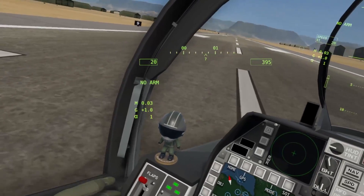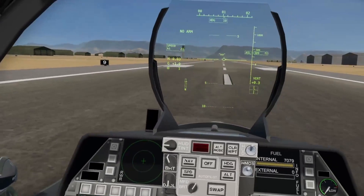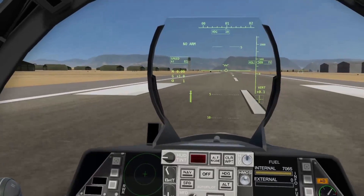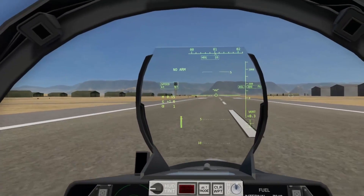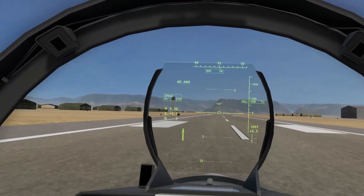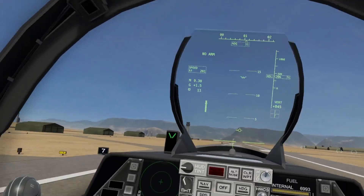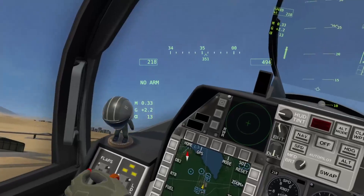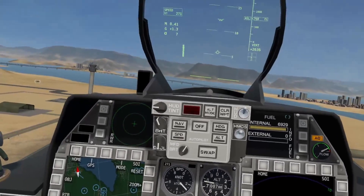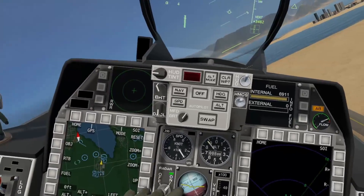Set flaps to takeoff, let's go. 80 knots — rotate. Gear up, flaps up. As you can see, this thing is a lot more maneuverable than the previous aircraft.